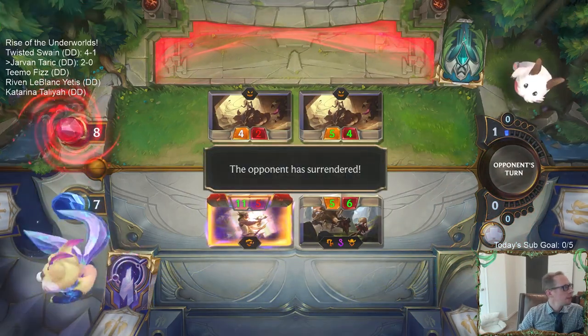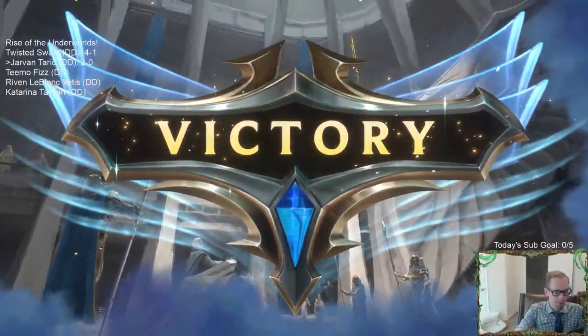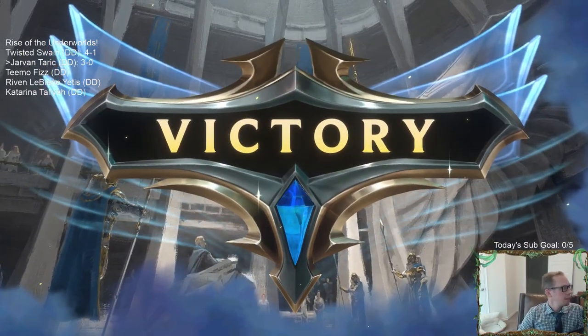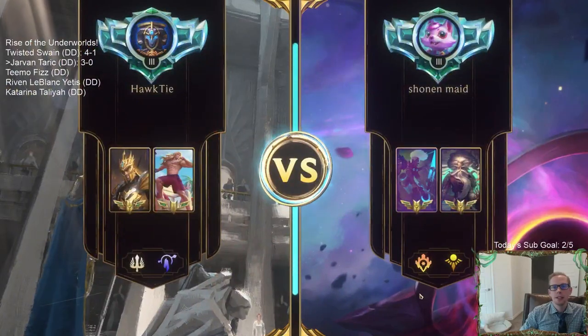Alright, there we go! I was thinking about Shapestone - making sure to kill them through Shapestone. Alright, Jarvan Taric is 3 and 0! Great start. Echo Zillion - pretty cool.